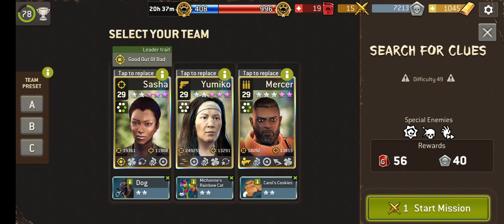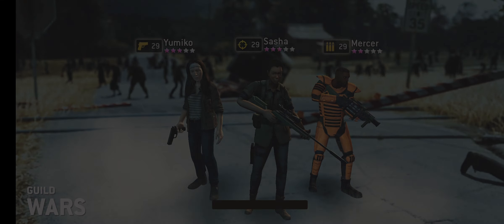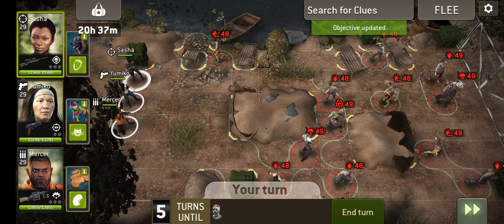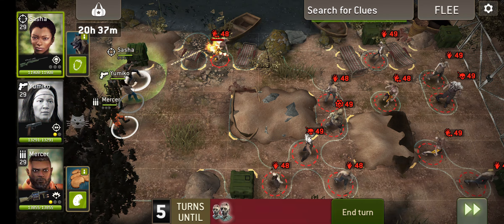Where to next? We're not going to do the killer walkers because that's just not a tricky mission. So let's search for some clues, shall we? Clues to what? I don't know — don't know what our guys are investigating. Doesn't really make it clear, but that's okay.